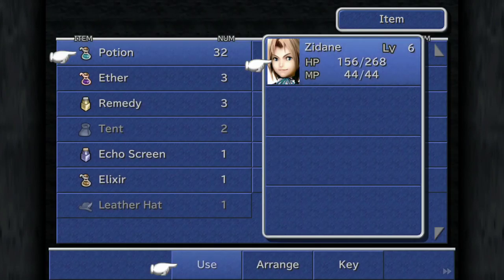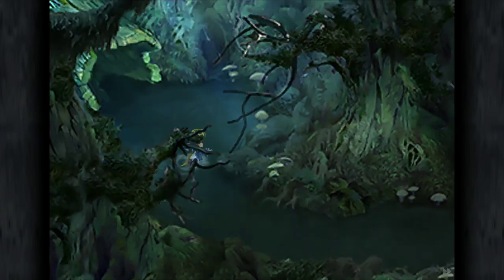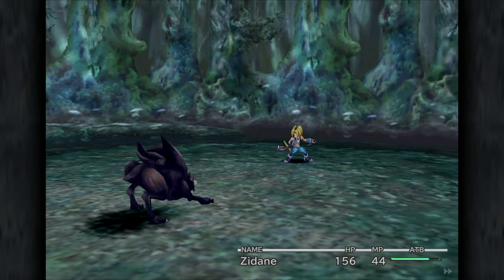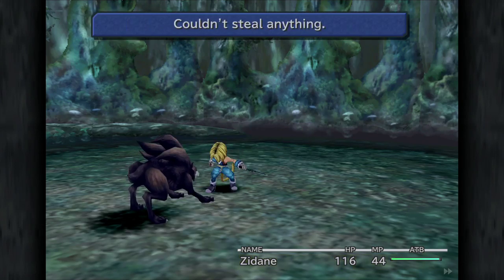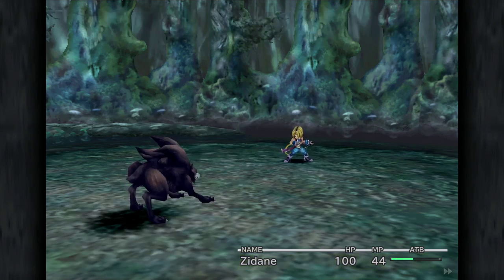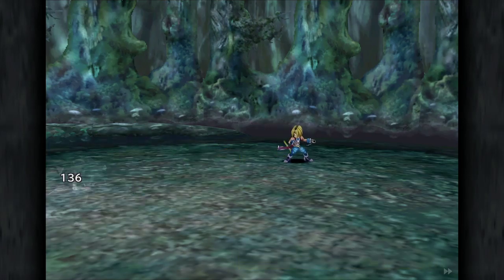I escaped that battle because sometimes RNG is just not in your favour when it comes to stealing. Later on we can boost the success chance of steals, but not for the common or uncommon slots — only for the rare and very rare slots. These wolves have a couple of items to steal from. There we go, a potion. They can be a little bit trickier. Just make a habit of stealing from every single enemy. You'll know if there's nothing to steal because it will say 'nothing to steal.' If it says 'couldn't steal anything,' that means they're still holding an item — you just haven't successfully stolen it yet. A high potion this time.